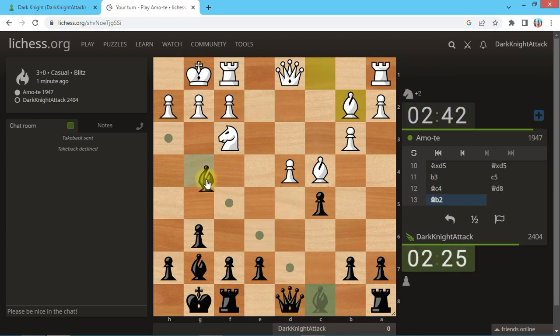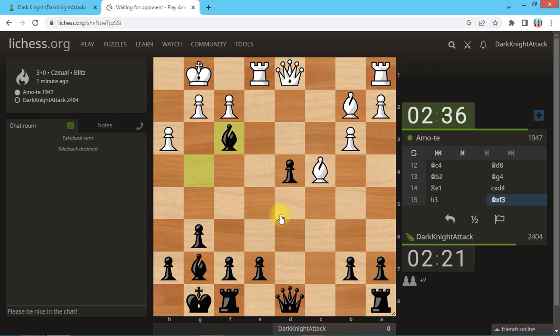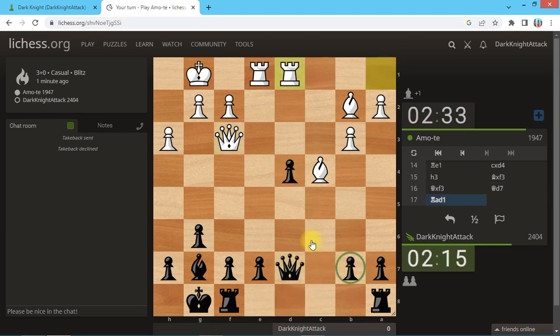We'll move the bishop to g4 very soon — the idea is to pin the piece. Let's take it later. We'll go e5 to maintain our space advantage. We don't want to lose the pawn on that side, so move the queen up to protect the one getting attacked, and e5 to protect this one here.